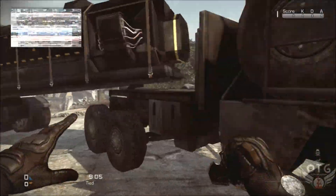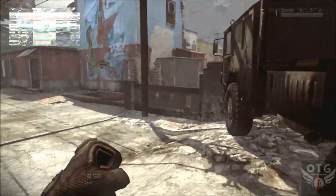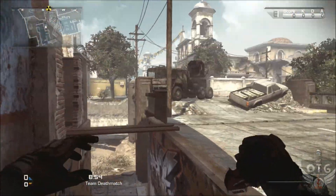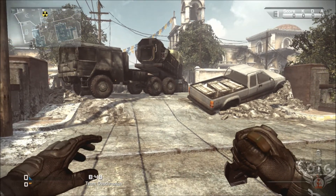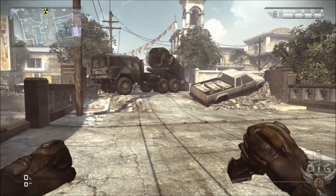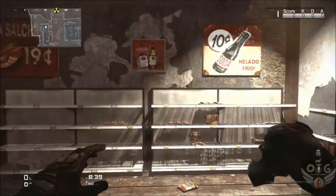It messes up your radar if you're in the area. You still see a little bit of it, but when you're playing online it messes up your comms and everything. You can see the white dotted line — when you get close to it, bam — it gives you a fair warning when you're about to lose your radar.